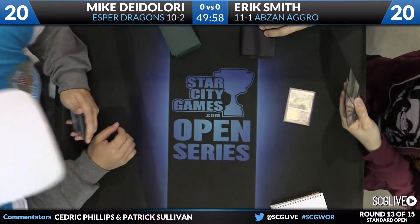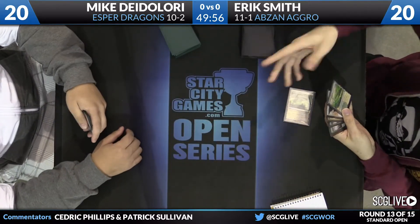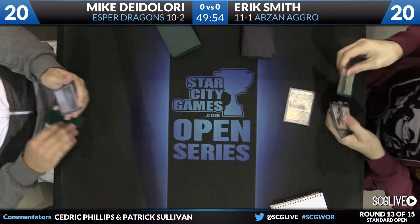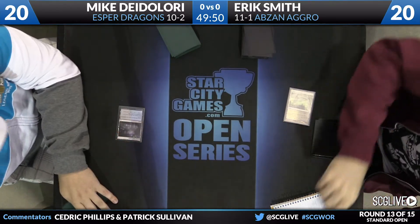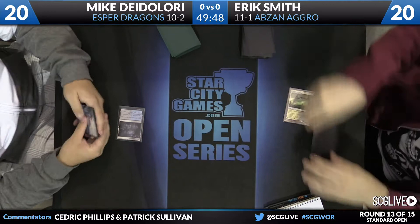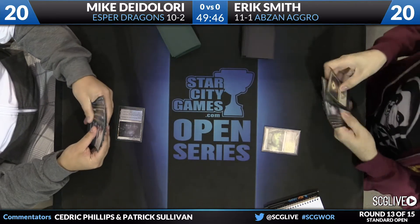DeLaurie has three copies of Jace, Vryn's Prodigy on top of copies of Dragonlord Ojutai, Dragonlord Silumgar, and Silumgar the Drifting Death. A Temple of Silence is where things will begin here for Eric Smith. DeLaurie will take a draw step, playing Dismal Backwater, so Smith knows what he's up against right away as DeLaurie goes up to 21.